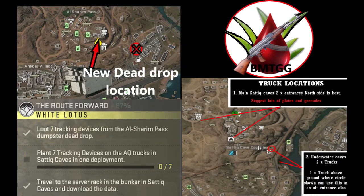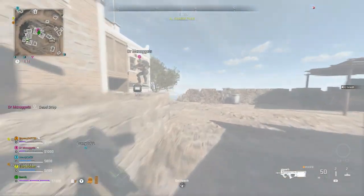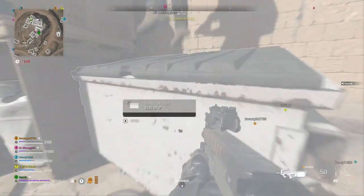Hello, Besnick here and today we're here with the White Lotus Mission, the Route Forward. I'm going to show you where to find the seven tracking devices, the new dead drop location that Shahram Pass, where to put the devices and then finally where to find the server.